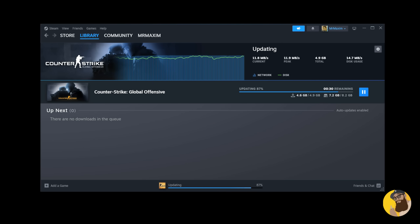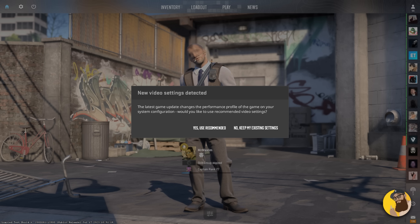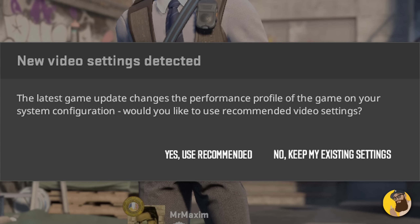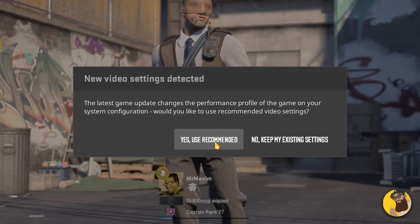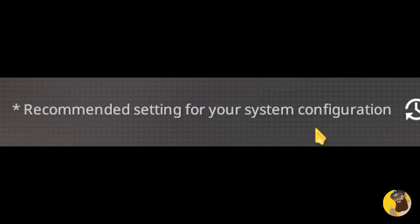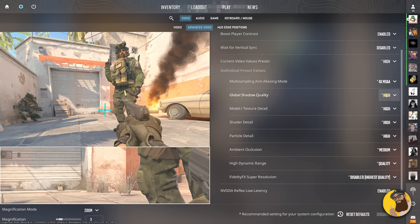After this absolute beefcake of an update — 4.9 gigabytes for some reason — launching this version of CS2, I get a new window pop-up, sort of like an optimized button for noobs to get a handle on the game settings without needing a PhD. If this works well, then that's huge. But the real treat for this update is, once again, the maps.